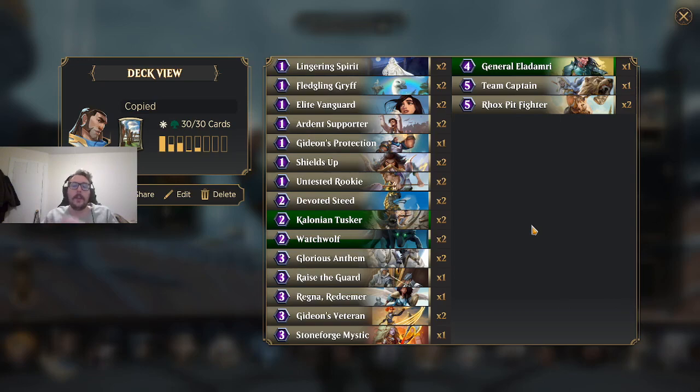If you have a Gideon build on the shelf and you're like, this planeswalker's not good, I don't know how to make this work — look, if you want to do it or you're a Gideon fan who's been struggling, this is how you do it. I'm not going to put the deck codes in the description because I don't want you to just copy and paste these decks. I'm not saying these are the best decks to play. What I am trying to offer is: think about cheapness, think about your overall curve and how you're getting cards on the board, and think about how you're ending the game.